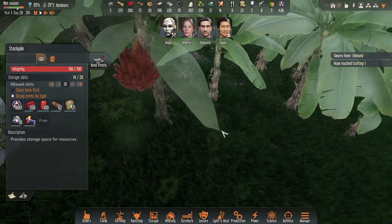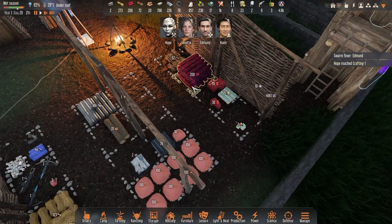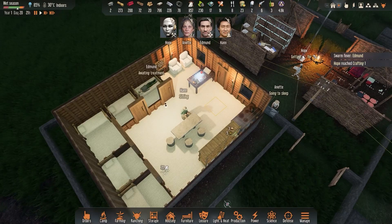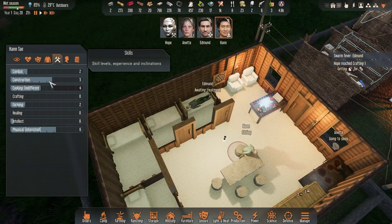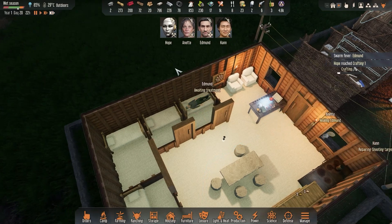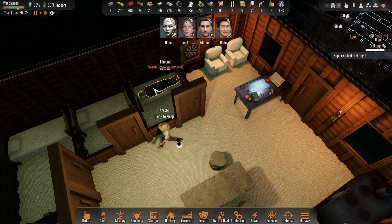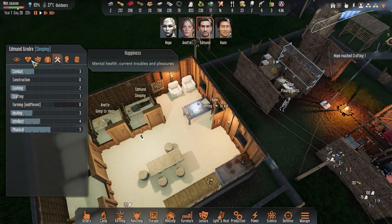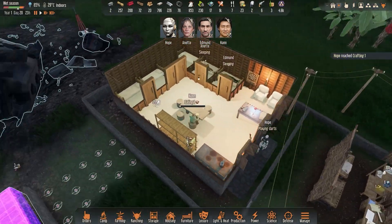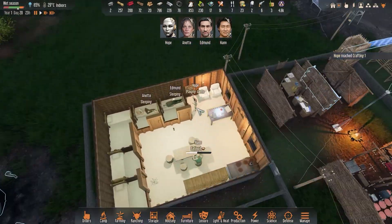The meat from the trees is not going to be an issue since we have tons of trees and they all have these weird-looking sausages. Food won't be the problem — wood and medicine will be. We only have two antibiotics. I need Annette to heal Edmund first. There go the two antibiotics we had. Swarm fever suppressed — excellent. It's only suppressed though, so in 24 hours he'll require another course to be completely rid of it.